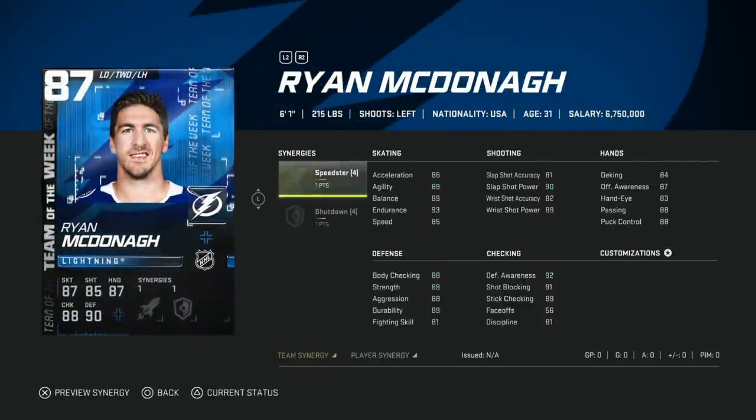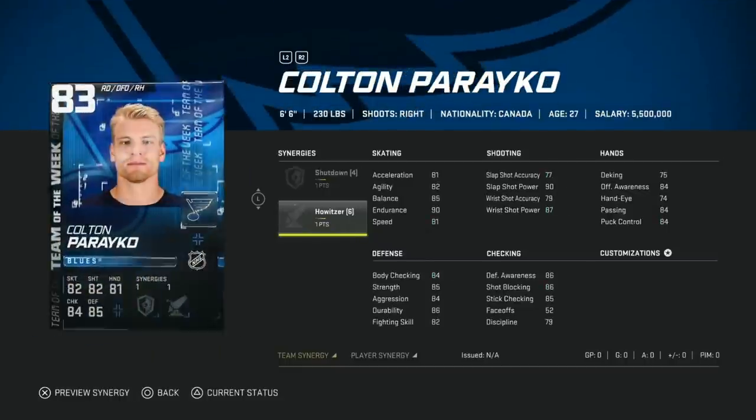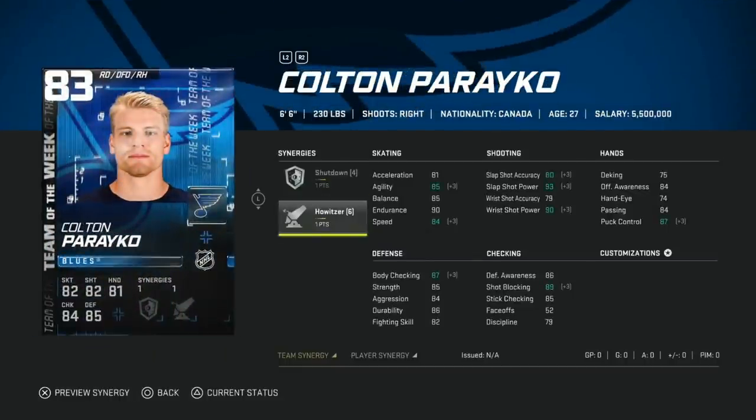Then we got the 87 Ryan McDonagh with Speedster and Shutdown — a nice combo. He gets into 90 speed and acceleration almost touches 90. His shot is okay. This is like an upgrade over the base Ryan McDonagh when you first start your team — a decent card in that middle range.